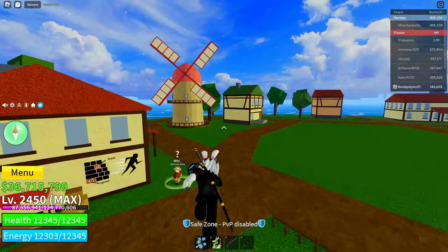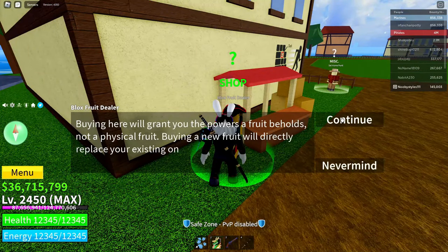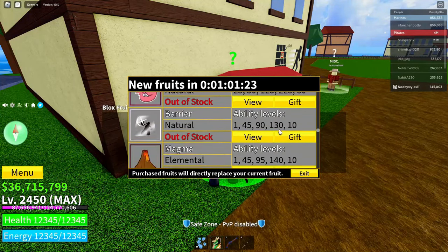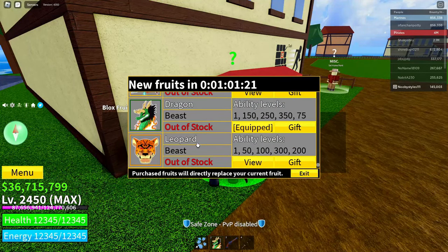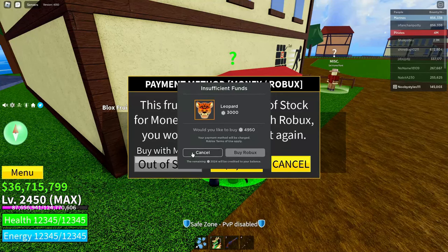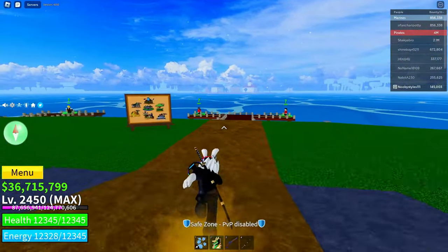After that, go back to the Blox Fruits dealer after waiting about 30 minutes. I've waited 30 minutes. Now scroll down to the Leopard fruit again, click on the Robux icon, click 'Cancel', 'Cancel', 'Exit', just like that.